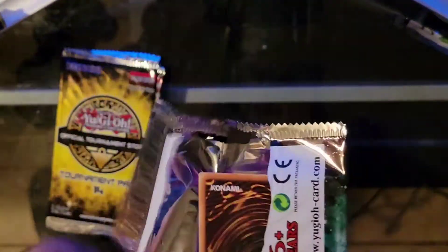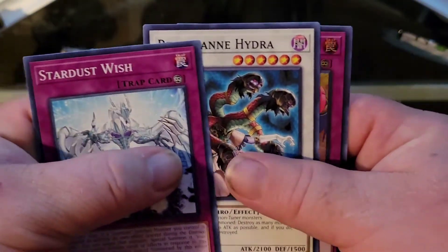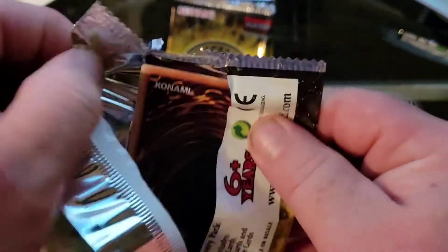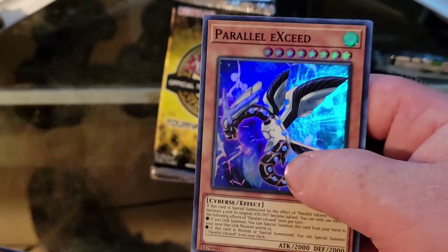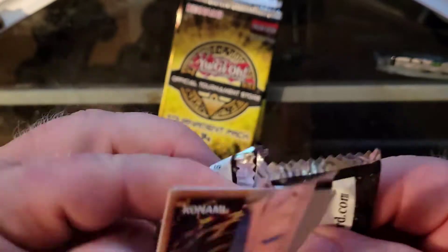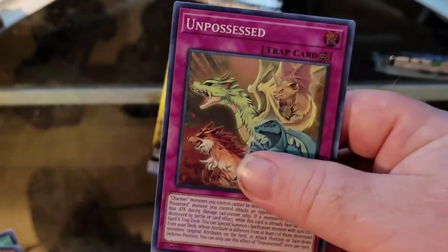Last pack of the 16. We got Stardust Wish, Reptilian Hydra, and Token Stampede again. Nothing crazy sadly. Now moving to the tournament pack 14 - that's the one I pulled the Book of Moon out of. Hopefully I'll pull a second; I want a playset of Ultimate Book of Moons. We got Phantom Knight, Weeping Idol, Parallax XC, Dragoons, Bethanite Rank Up, and Unpossessed.